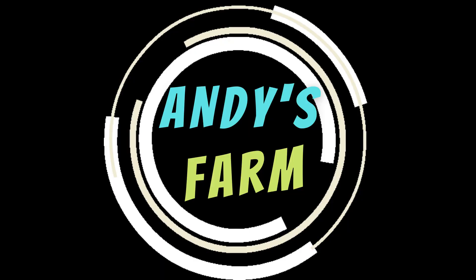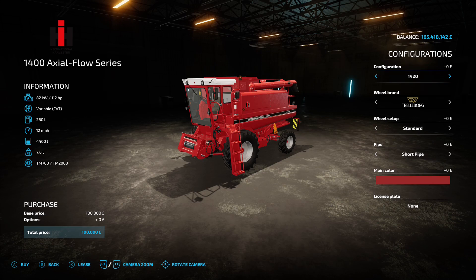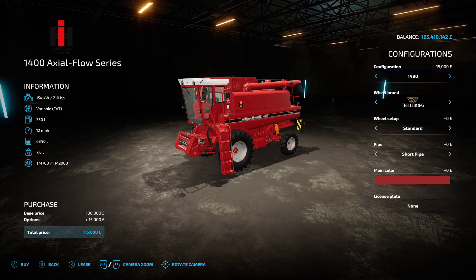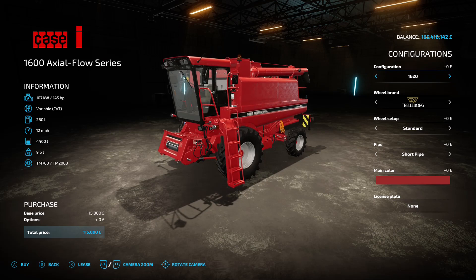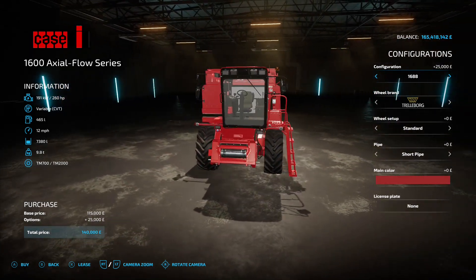We've also got some updates. There's the Sawmills Pack by Ola Holdor. We've got the Case IH Axial Flow series by Mat26 - this has two new harvesters: the 1400 Axial Flow series with a 112 horsepower engine going up to 210, and the 1600 Axial Flow series starting at 145 horsepower going up to 260. Old school looking harvesters, very nice.